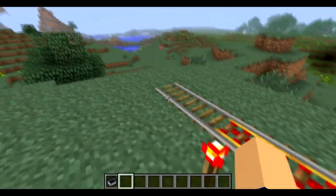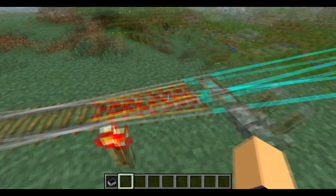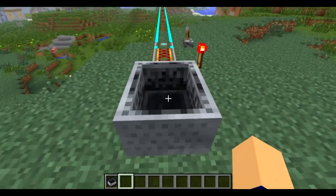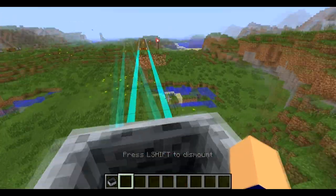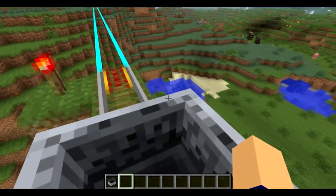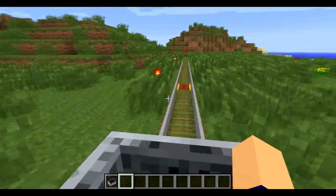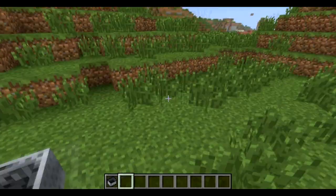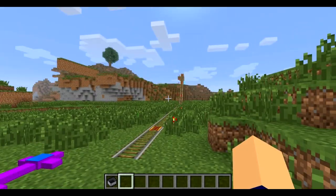It doesn't go over here because these blocks are in the way. I figured it was just kind of a different looking railroad track, but it actually floats in the air, which is pretty awesome. You fall through it though if you try walking on it, so it only works with a mine cart, which is pretty cool. So that is the Light Rail.